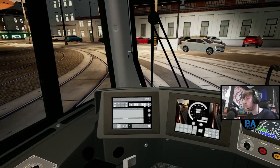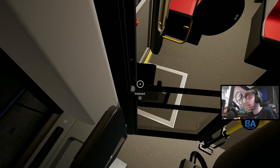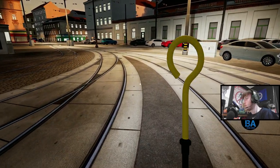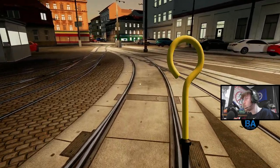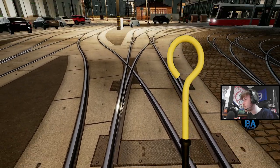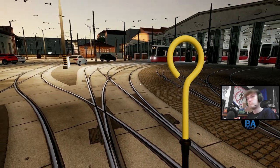Since we are starting from the depot, let me give you a quick look at what you need to do here, because there are manual points in the Vienna depot. You need to change them manually. At the moment that one is set correctly, but this one here isn't. Come out to here and you can change it - you can see the rail currently wants us to go straight on, but we don't want that. Put it in there, it changes - done. Now we'd be able to drive out and get on our way.